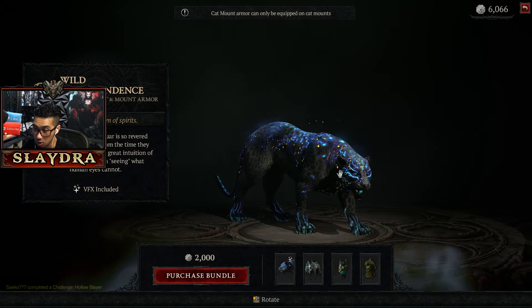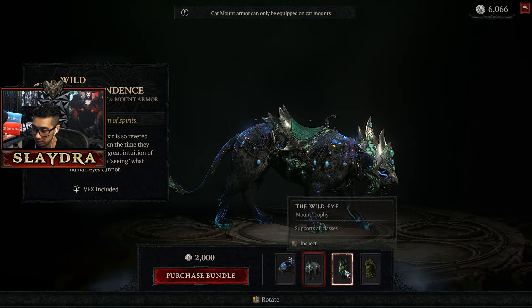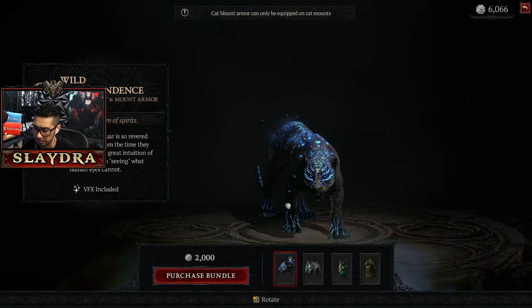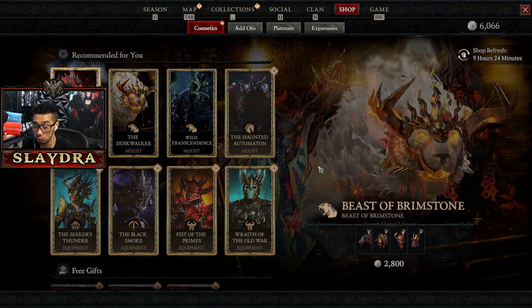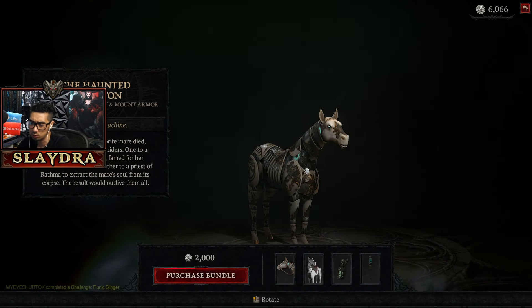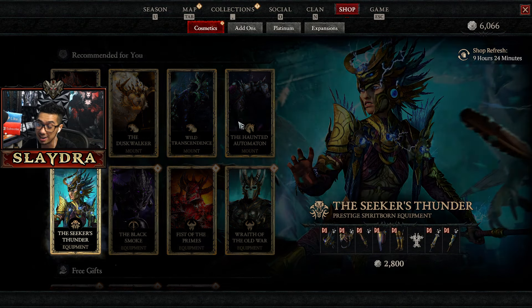We've got some Wild Transcendence — pretty cool for the base. I almost like the stuff without the armor. It almost reminds me of Black Panther — I'll give that one like a five out of ten. This next one I like without any armor on it, I'll give it like an eight. And then there's another one — eight out of ten. Then there's this mechanical horse one, which might be new — I'll give this one like an eight as well.